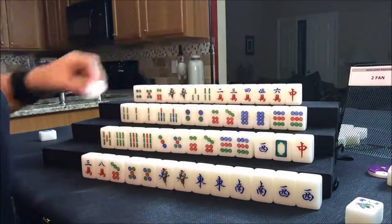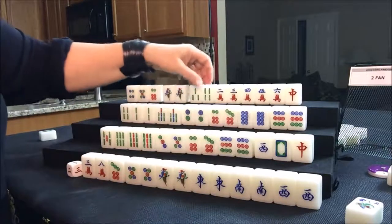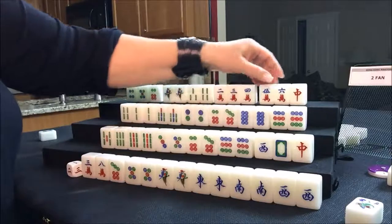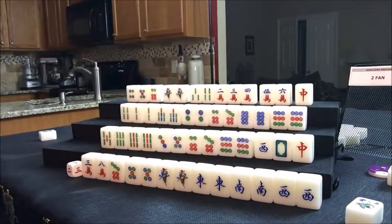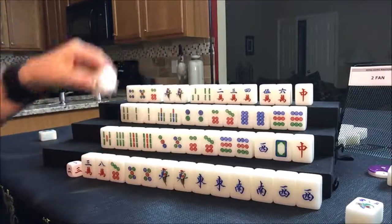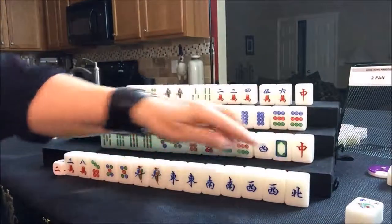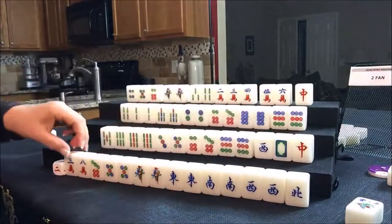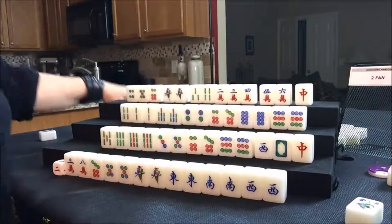Before I move on to east — chow, pair, potential chow, chow, potential chow. North still needs their flower before they can win. Let's draw for east. They got a north tile. Look at that — they have all the winds. But let's get rid of it — I don't want to be waiting on an honor. North discard. We're going to draw for south.